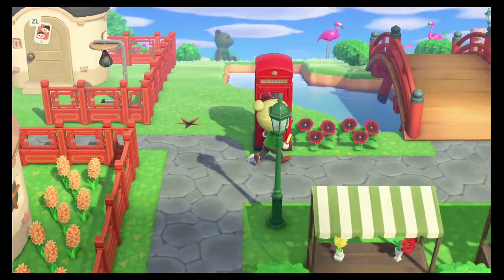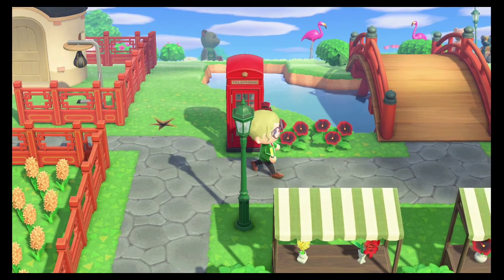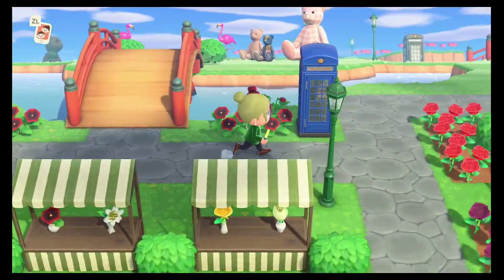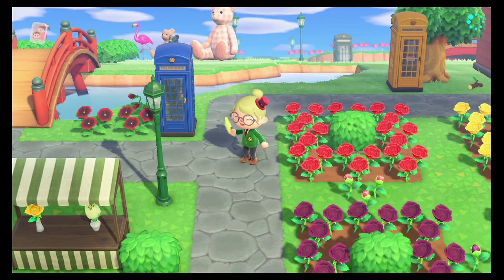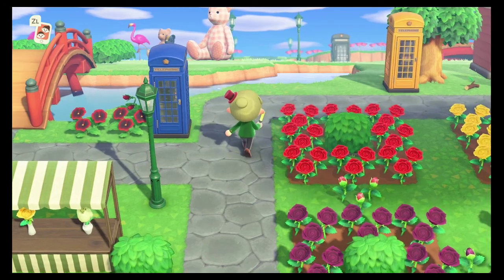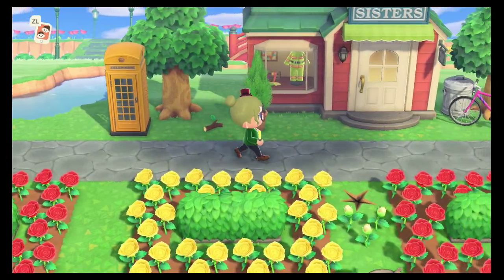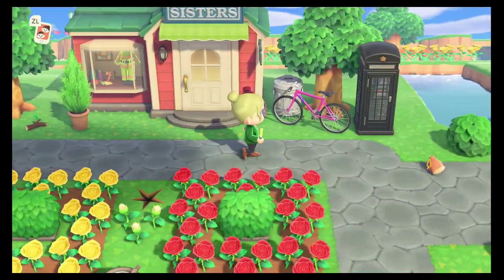One thing you'll notice when walking around the island is a lot of phone booths. We love our phone booths in this town and have collected most if not all of the available colors. Coming along towards the right you will see the Able Sisters shop, where you can buy different clothes and fashion.